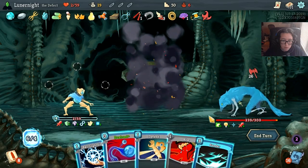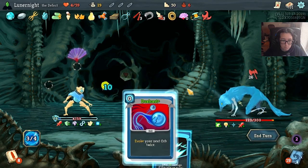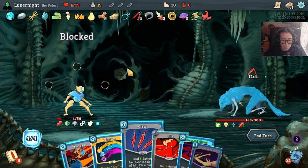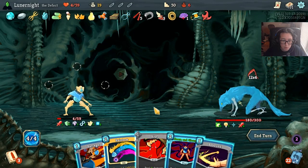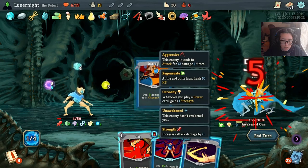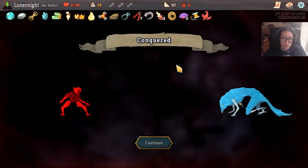Holy shit - I'm not dead! But this turn I am. Curiosity, Auto Shields, Claw. Noms. I defend. I think I'm just dead - ooh, I'm just not dead. I'm not sure how that worked but I will take it. Rainbows. Barrages. Noms. And now I'm dead - but that was a really good fight, thank you for being with me on this journey.